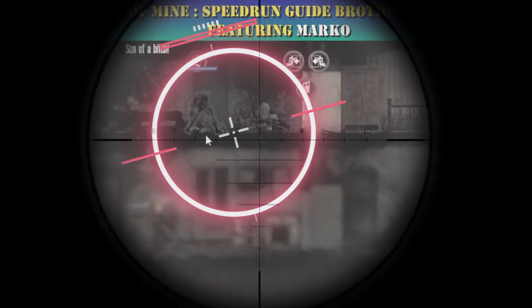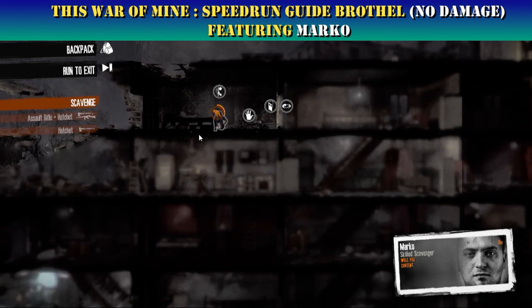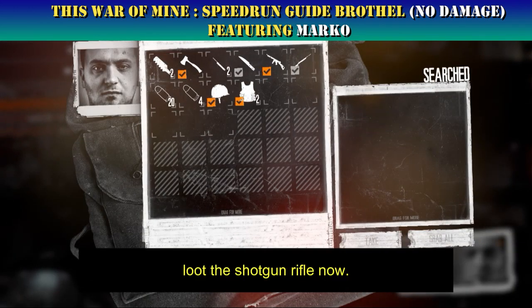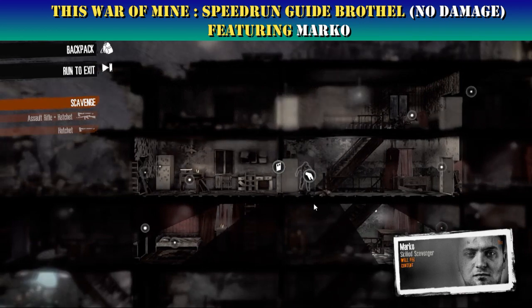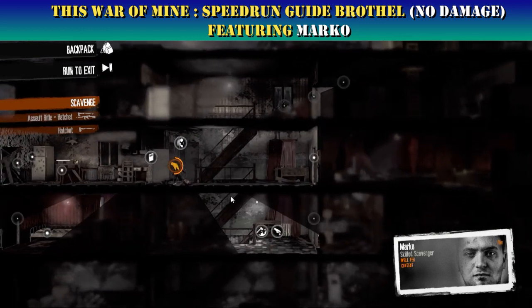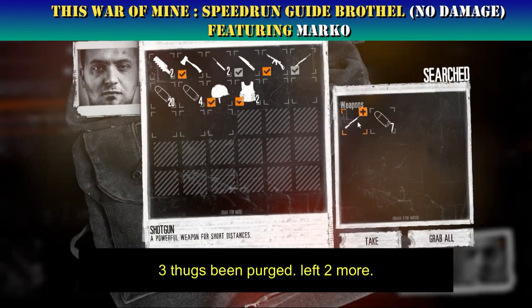Follow up with an impulse attack to finish. Loot the shotgun rifle now. Three thugs have been purged — two left.